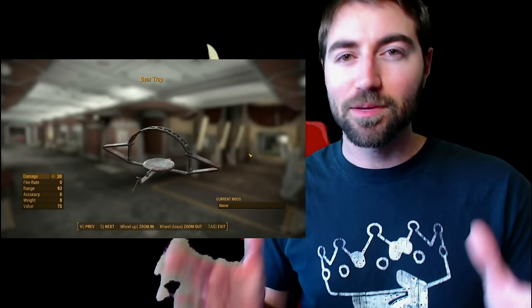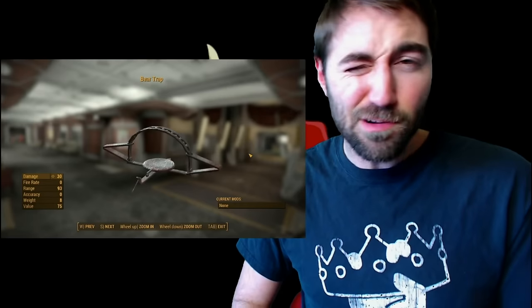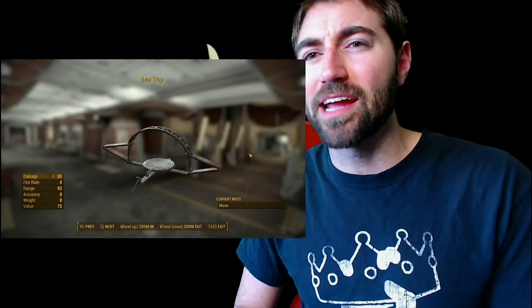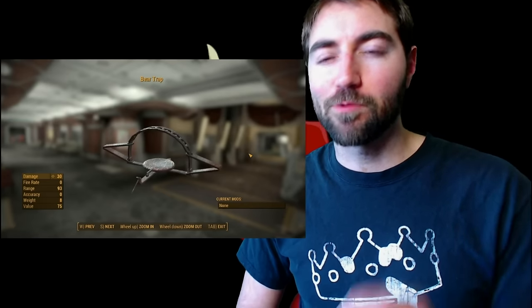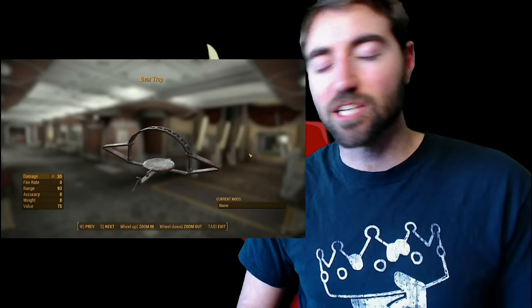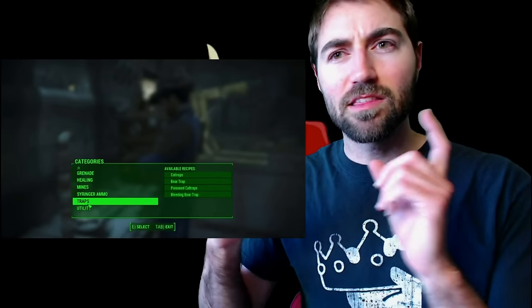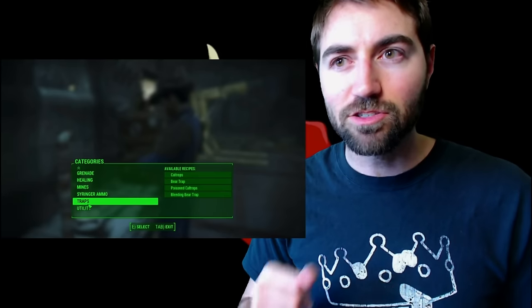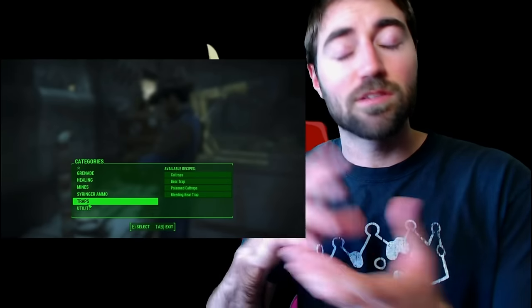We saw in the trailer some more things about the bear traps - that's pretty cool. A trap-focused build could be pretty fun, especially because mines blow up when you use them but now we get to keep our traps after we use them. It's very heavy at weight 8 but has a 93 range, which I think is odd - maybe it jumps up and flies after the opponent. I wonder if when it clamps down it actually cripples or captures the person. You can also build these traps in the chemistry lab. What stood out to me was the caltrops - the little metal things ninjas would use, typically poisoned - and there are poison caltrops here.